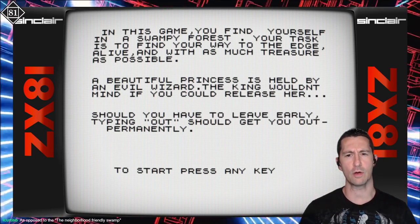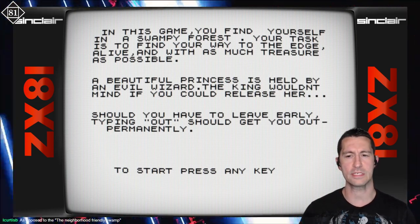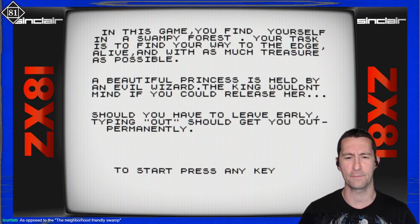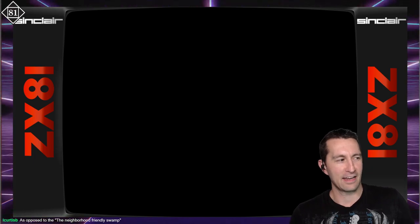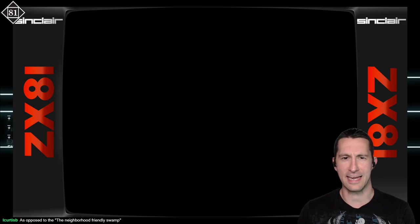In this game, you find yourself in a swampy forest. Your task is to find your way to the edge alive with as much treasure as possible. A beautiful princess is held by an evil wizard — the king wouldn't mind if you could release her. Should you have to leave early, type 'out' and you'll get out permanently. To start, press any key.